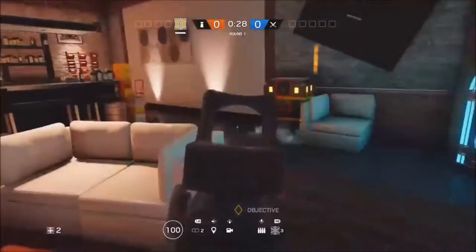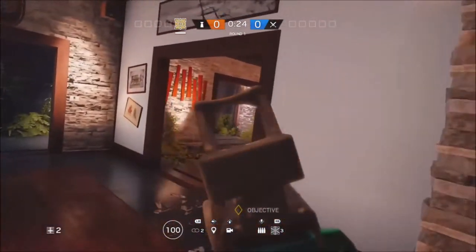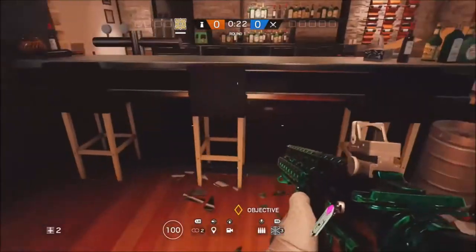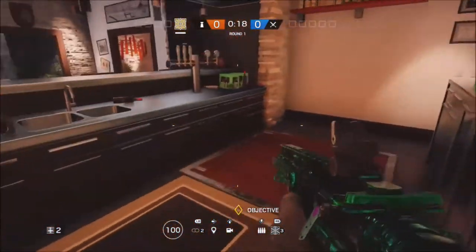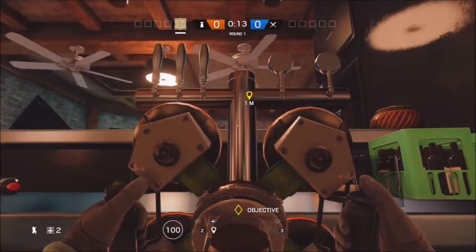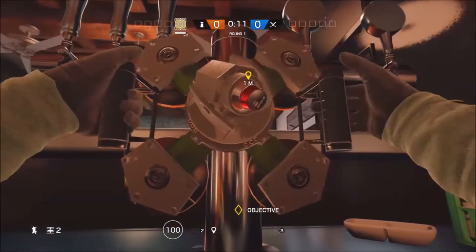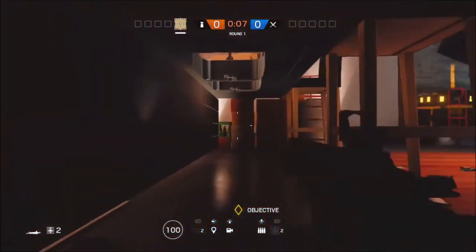So today's video I'm going to be showing you three easy glitches that you can use on a few maps. You just want to come on Chalet and come to the bar area, and you just want to place one of these ads on this wall here. As you're doing that, you just want to walk forward — so place it then walk forward as he's placing it.